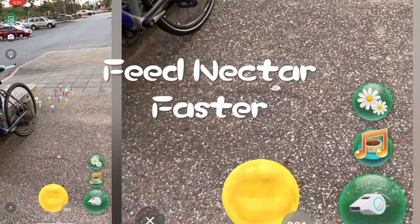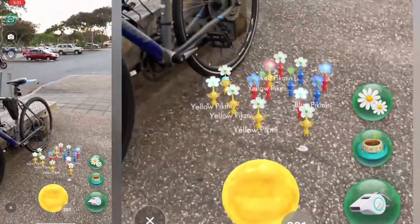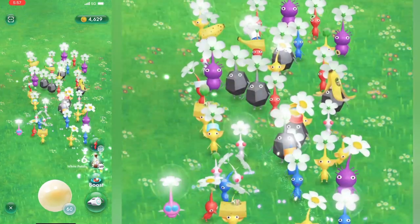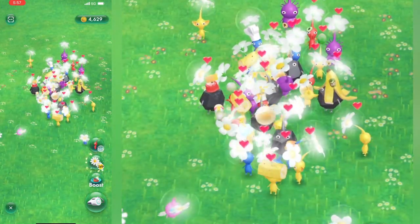When you get the nectar it sort of looks like a Pokeball from Pokemon Go, and you can feed the Pikmin by throwing it near them. But the much faster way to do it is to simply drag the nectar — you can feed nearly all the Pikmin at once very, very fast.